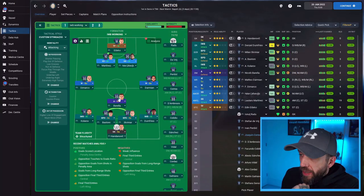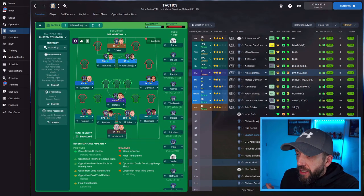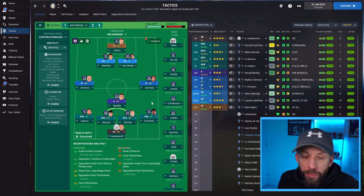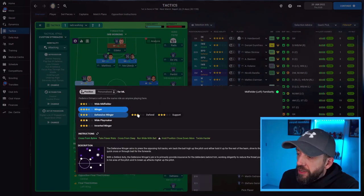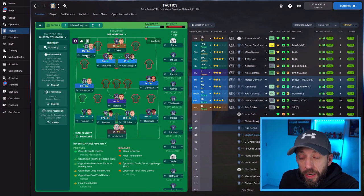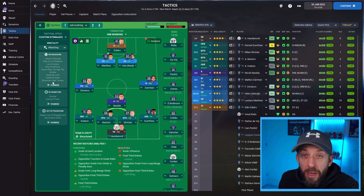The more I've seen it, the more I want to explore it. What we've done with the formation is give them support so they can bomb on, using an anchorman who sits deep while inverted wingback one and two bomb forward. As I say, this is a work in progress. These two do a good defensive job, but if I want them pushing further up, defensive wingers actually start deeper but push higher against opposition fullbacks — so that may be an option as well.